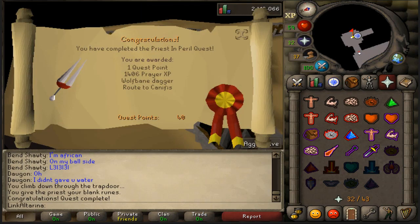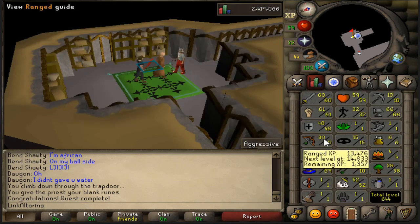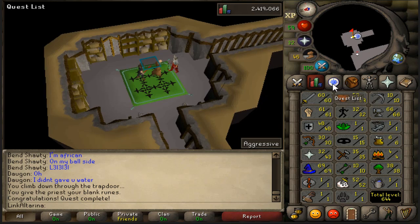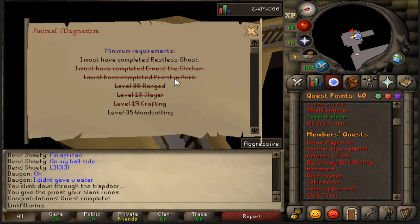We had to do a few quests before we could get Animal Magnetism done. So we went ahead and got Restless Ghost done, Ernest the Chicken, and Priest in Peril — they're all done now. We are ready to go and get this done. We went and got 30 range as well, because you need that for Animal Magnetism. We are off to start Animal Magnetism.